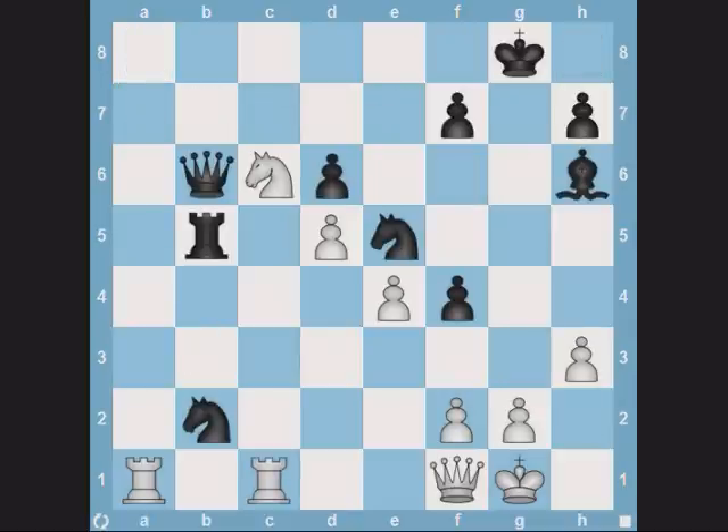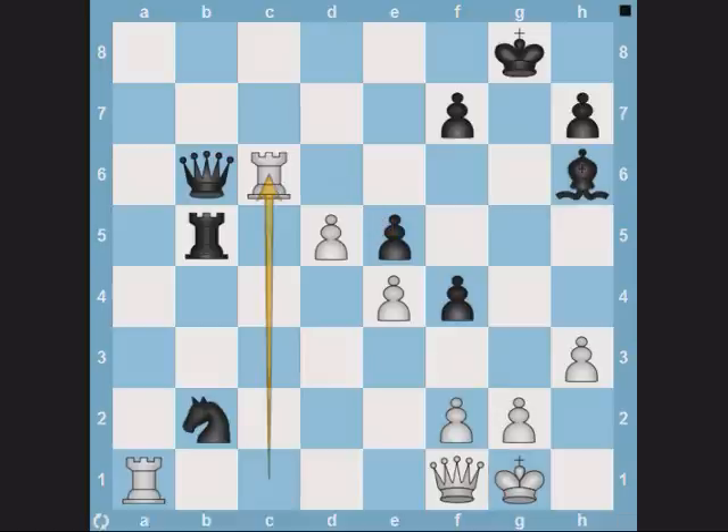The same idea of deflecting a pawn in order to make a fork work is used again here. White plays knight captures knight so that black's d6 pawn is deflected, making way for his rook to come to c6. After black moves his queen, white's rook gobbles up the lone bishop on h6.